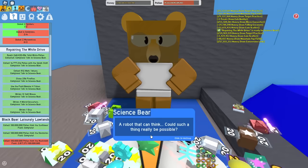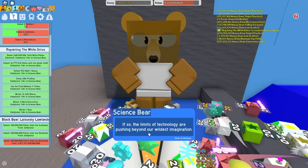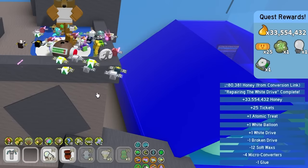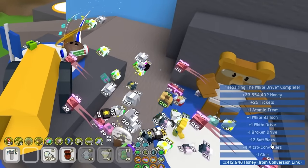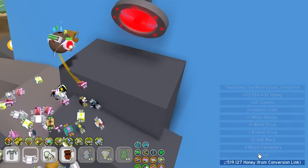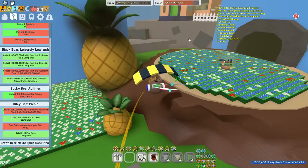We got a white balloon, a white drive and stuff like that - that's actually not bad. We lost a broken drive, 12 soft waxes, four micro converters, and glue.